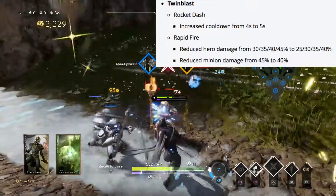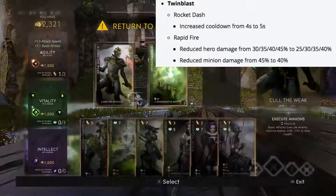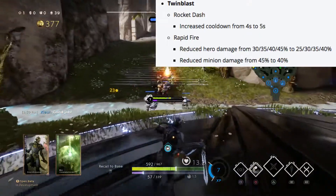Twin Blast's rocket dash cooldown is being increased from 4 seconds to 5 seconds. Rapid fire damage is being reduced from 30, 35, 40, and 45 percent to 25, 30, 35, and 40 percent.